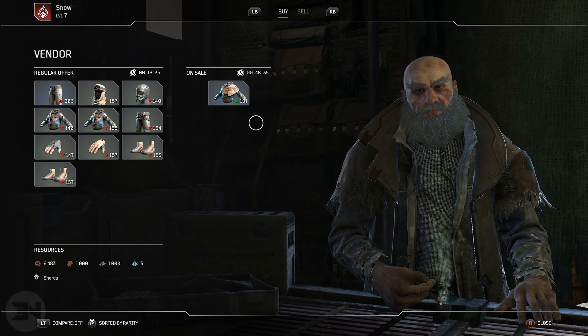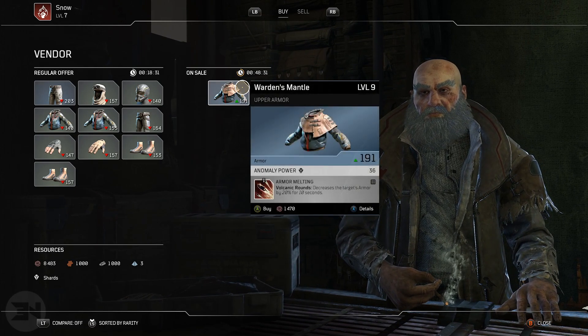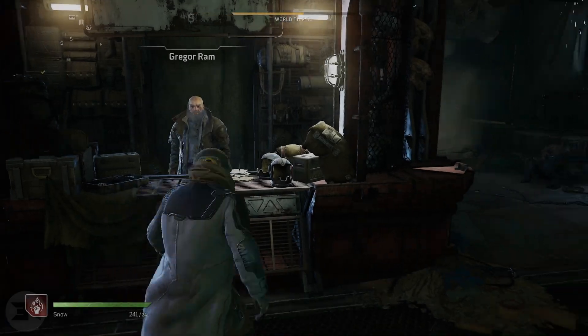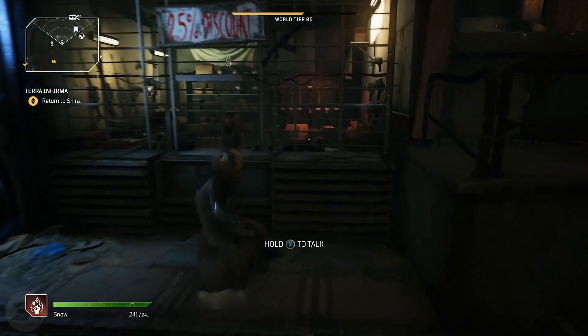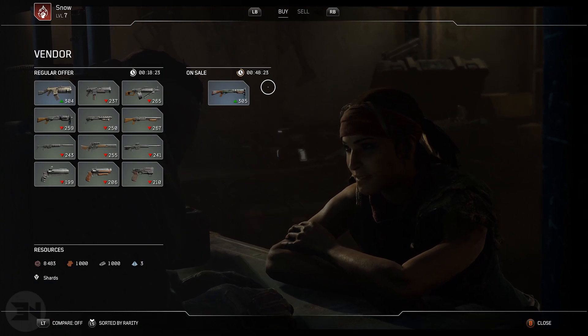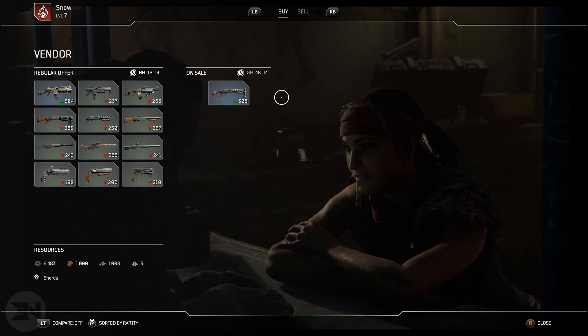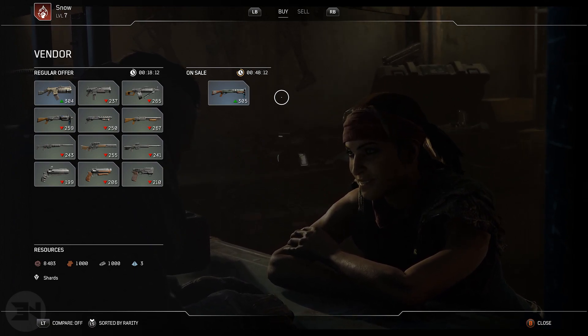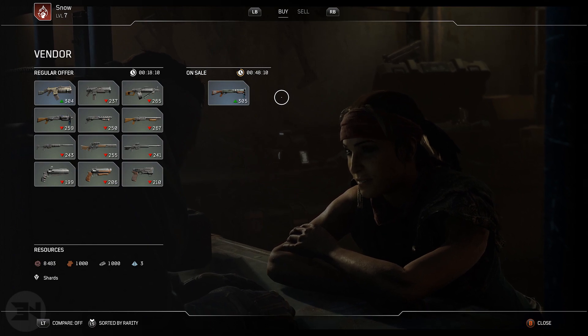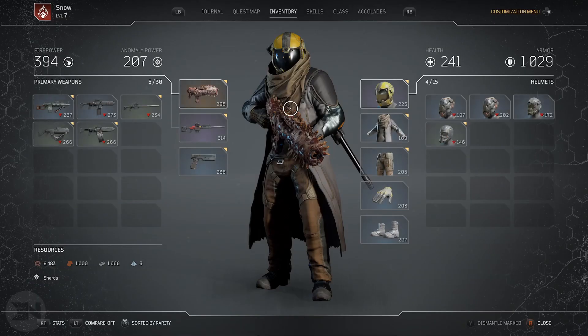Occasionally vendors will sell epic items, and usually if the armor vendor is selling epic armor, the weapons vendor will also be selling an epic weapon. All characters have their own specific shop cycles, so every single hour, jump on one character, check the shops, log on to another character, check the shops, and keep doing that until you've checked all your characters. You may get a chance of getting epics.